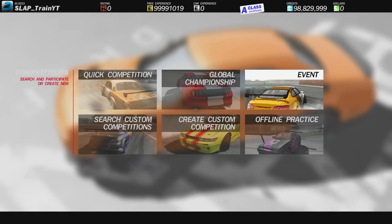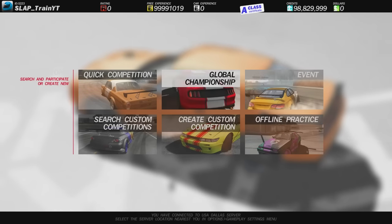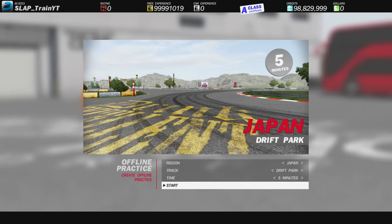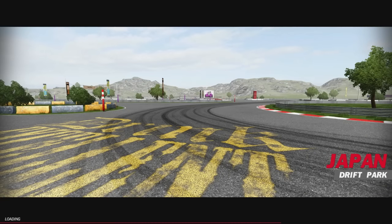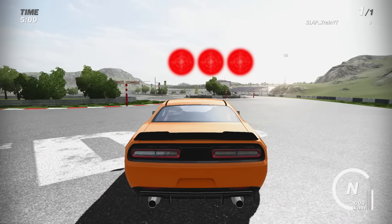We're gonna take this out for a test drive as it is stock. Just a dry lap just to see how we do, and then we're gonna come back in, customize it, and throw it out to some online competition. Let's do a little offline practice — I just want to make sure we know what we're doing before we head in with the big boys.